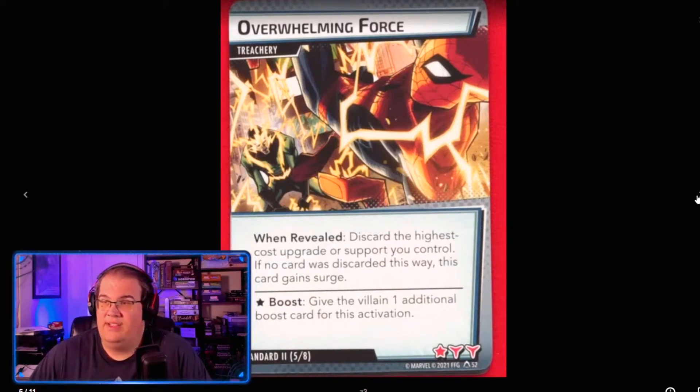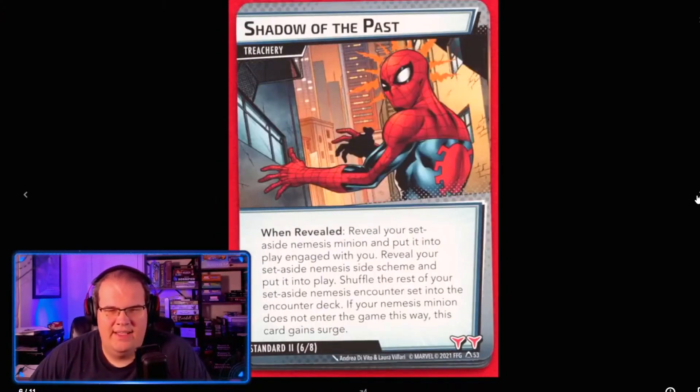Overwhelming Force is the Court of God upgrade equivalent. In standard two it says discard the highest cost upgrade or support you control, whereas standard one always said just discard any upgrade or support. This version forces you to pick the highest cost one, and if no card is discarded this way, the card gains Surge.